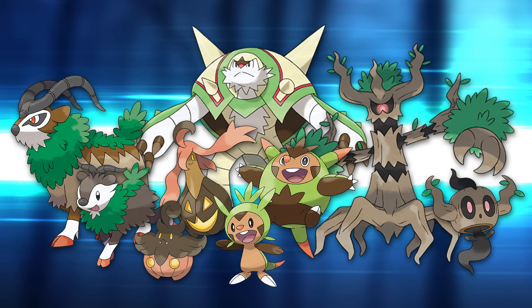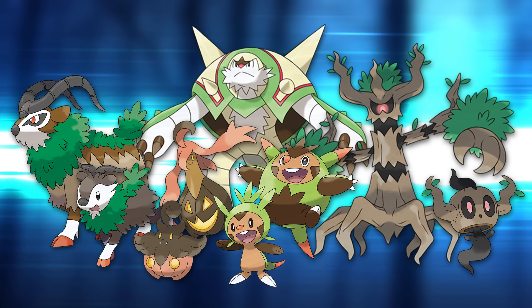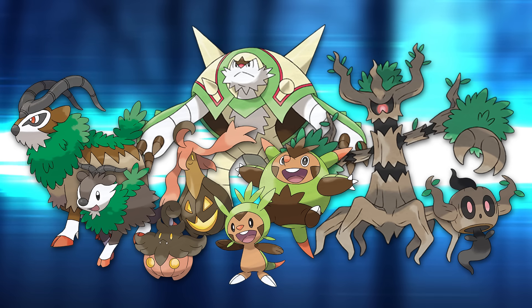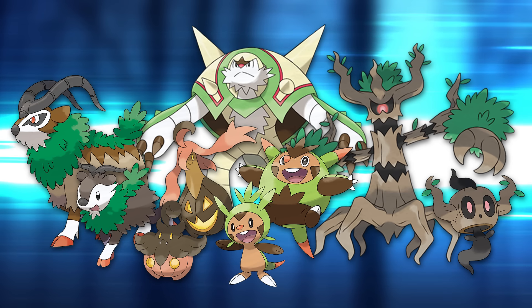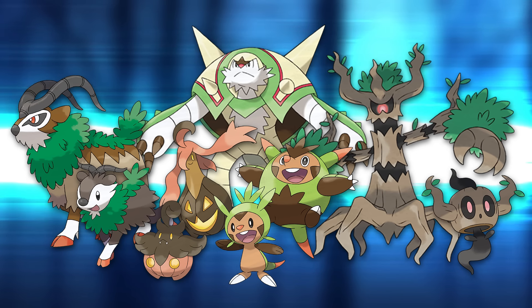Gen 6 continues the trend of mostly animal-based Pokémon, but considering Kalos is the first European-based region, all of the grass types have a western feel to them. Since half of them are ghost types, they're pretty hardcore. Brown and other natural hues are very prevalent, and it's the beginning of a trend where the grass types are tied to the specific locations they can be found in, like in urban settings or haunted forests.